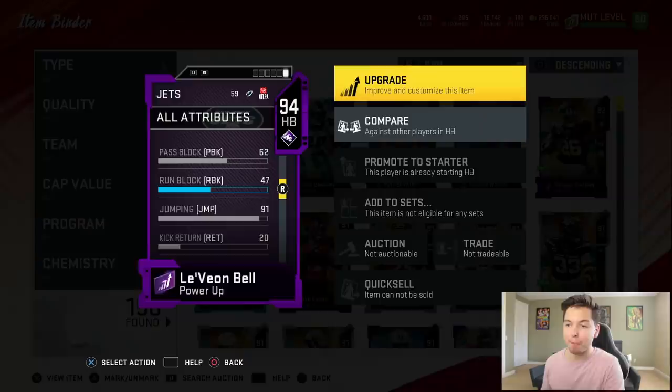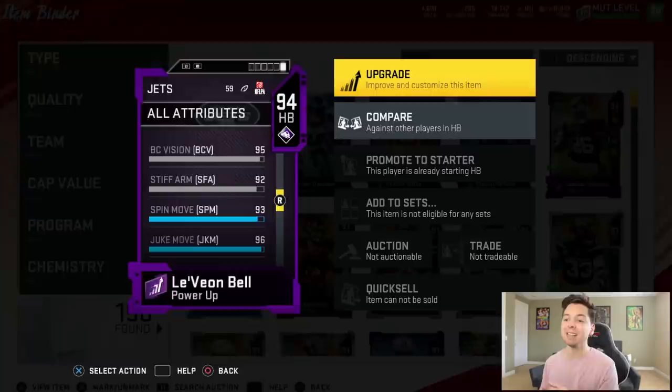Wait till you guys see the rest of the stats. He has 91 jumping, 95 ball carrier vision, 92 stiff arm, 93 spin move, and 96 juke. This card can literally do everything — he gets every single ability you can put on a running back.